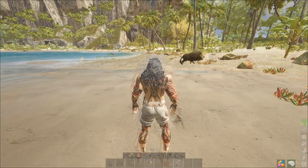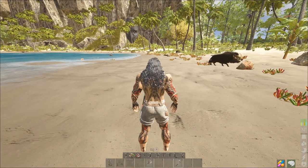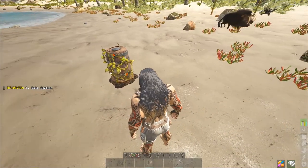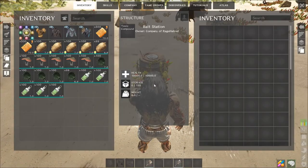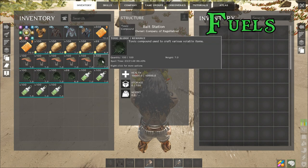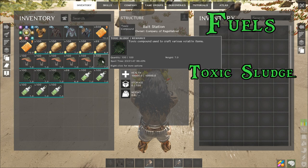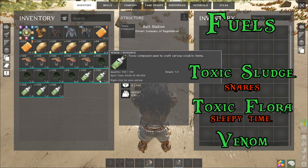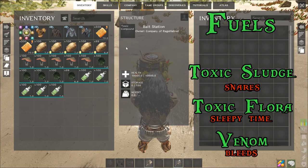The bait station is a small water barrel-like structure. You can access its inventory and put one of three different fuels into it. You can put toxic sludge in, which will slow the movement speed of creatures attracted to it. You can put toxic flora in as fuel, which will put the wild creature to sleep, making it really easy to tame.